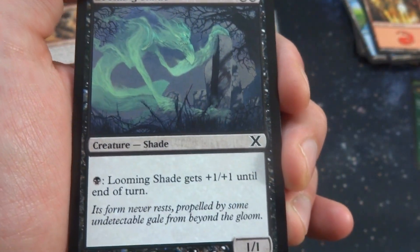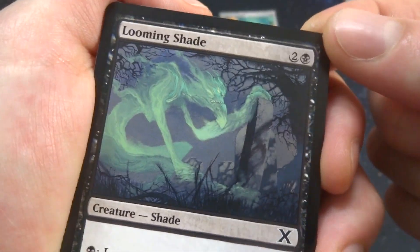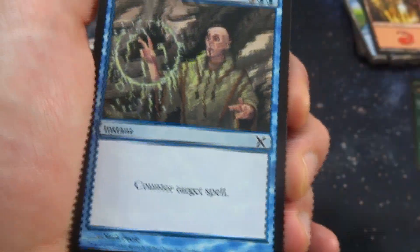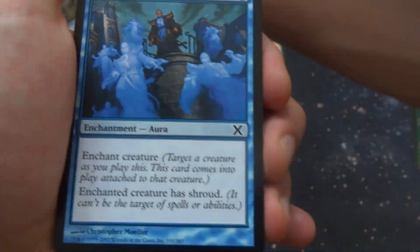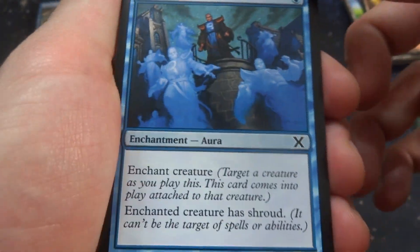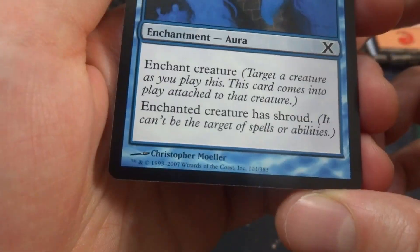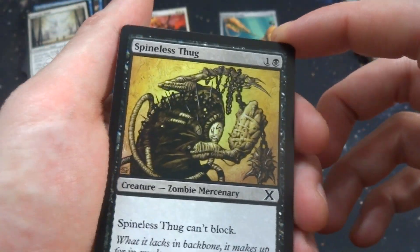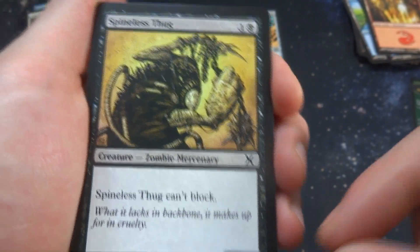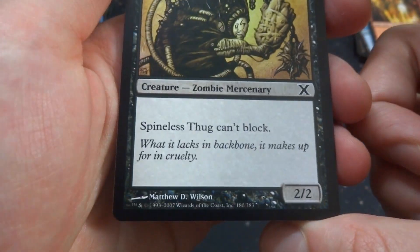Got Looming Shade — two and a black, creature shade: pay black, gets +1/+1 until end of turn, and it's a 1/1 by Kev Walker. Hanging out in the graveyard in the forest. Got Cancel — just counter target spell. There's a wizard trying to do its spell and you can just see it fizzling out. By Mark Poole. Got Robe of Mirrors — one blue, enchant creature: enchanted creature has shroud, it can't be targeted by spells or abilities, by Christopher Moyer. Got Angelic Wall — one and a white, defender flying, it's a 0/4 by John Avon — these soldiers are just looking at this crazy fog forming an angel. Got Spineless Thug — one and a black, zombie mercenary, can't block, and it's a 2/2. Crazy looking thing with chain hands, by Matthew D. Wilson.